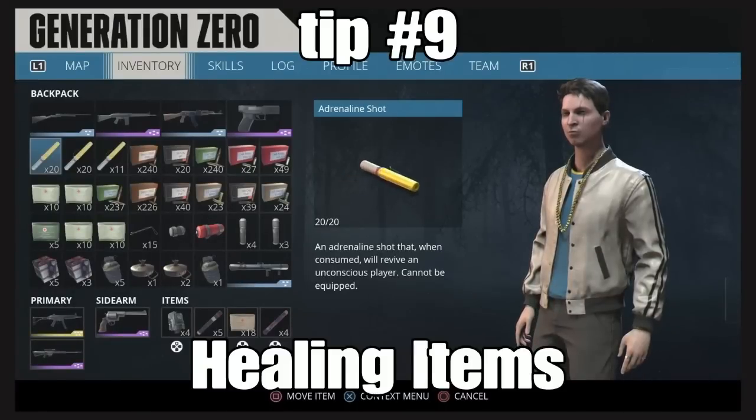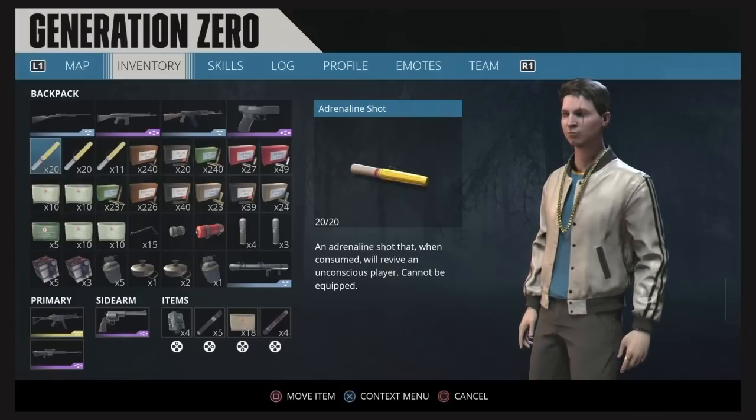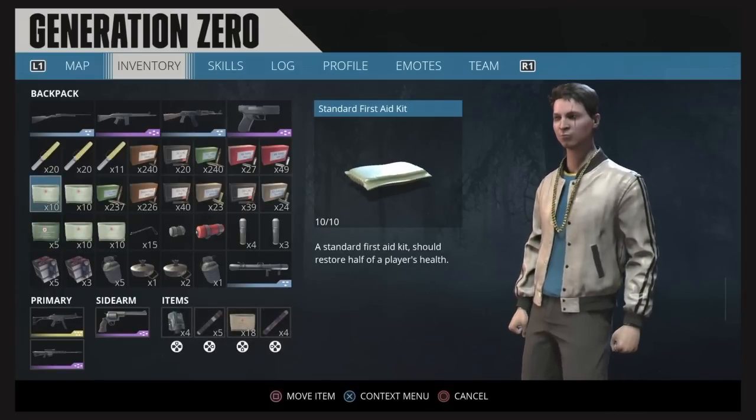For tip number nine, always carry an exorbitant amount of health and healing items. Whatever you think you need, maybe double it or triple it. I tend to triple it because I know that's going to make things the smoothest when running around and playing in solo.